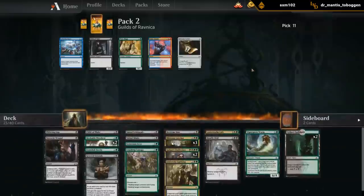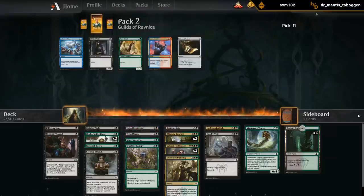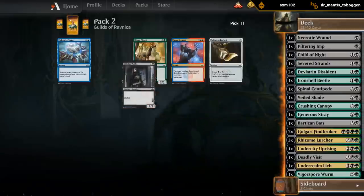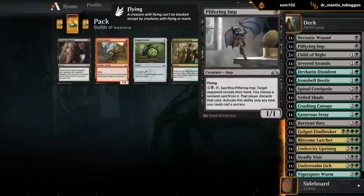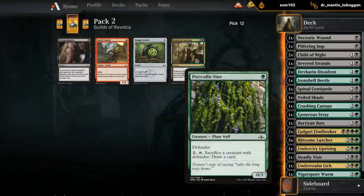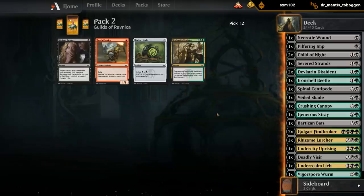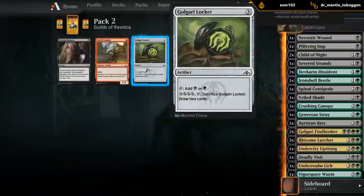Okapi or Child of Night - I guess Child of Night. I'm hoping we can end up with another Centipede or Generous Stray at 3. Locket or Uprising - Barrier Bones maybe feeds Undergrowth but it does cost us a card. Pilfering Imp on the other hand takes away a card from the opponent so it doesn't cost us a card. The Vine for one mana draws us a card when we sacrifice it. Barrier Bones is card disadvantage, so I'm not the biggest fan. I guess we'll take a Locket - can help fix our mana for Finebroker, have a bit of a hole at 3, so it could do worse.